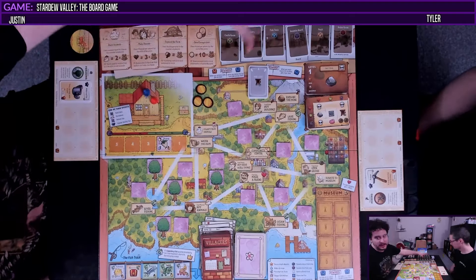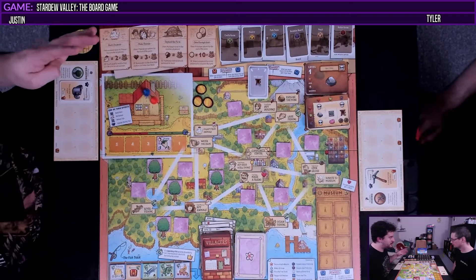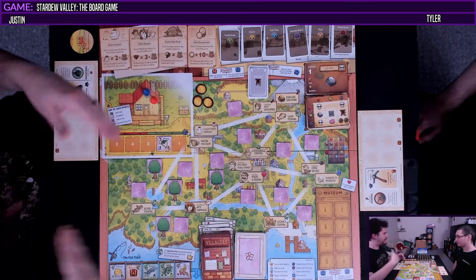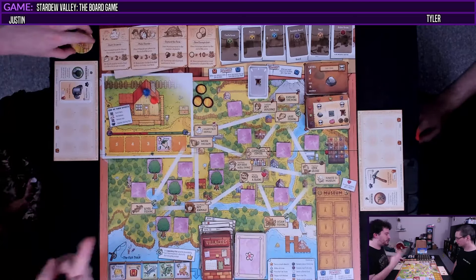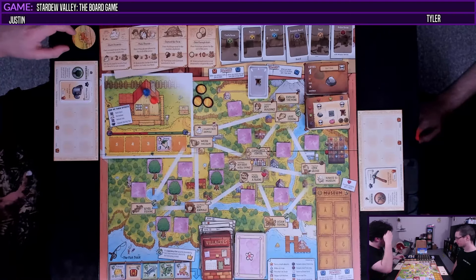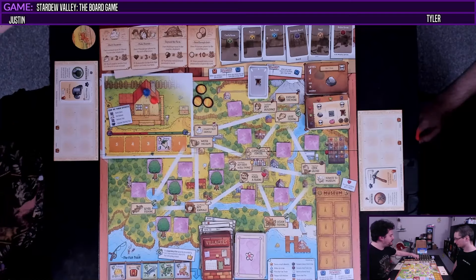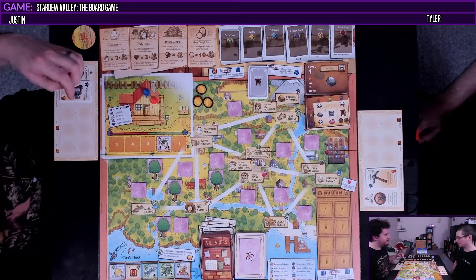We don't know what the bundles are yet — we'll see as we go. But we have to raise four animals, two per player. We need six friends, three per player, though it doesn't need to be even — we just need six between us. We need to build two buildings and have 20 gold between us. The gold will probably be the last thing we do — sell everything and get the money.